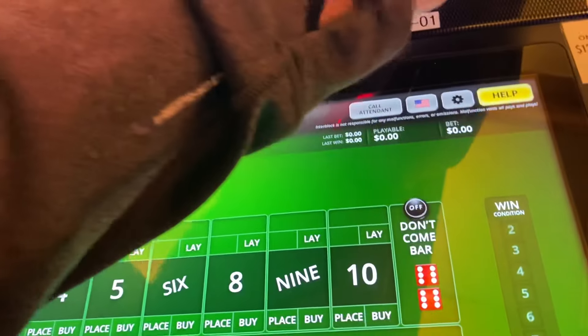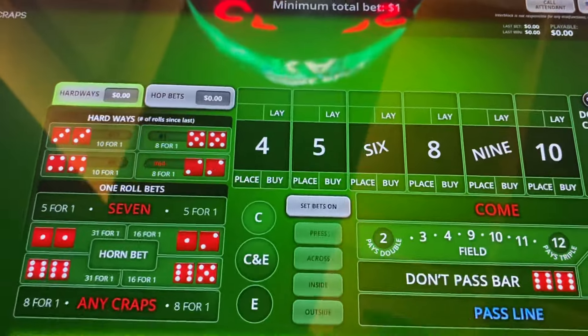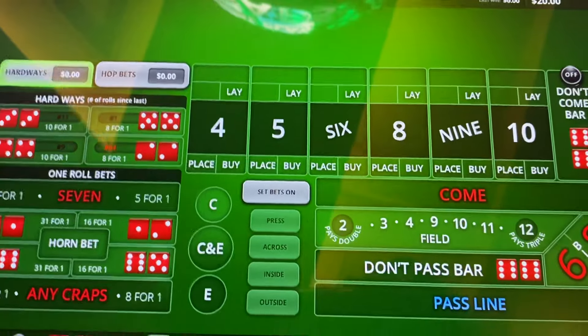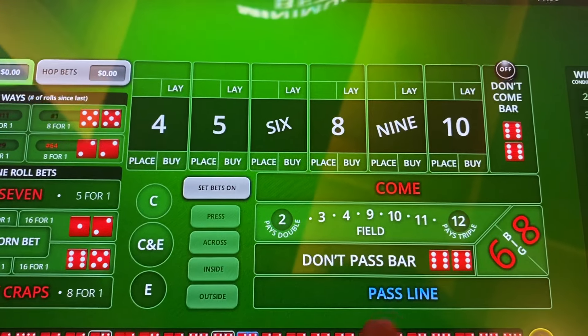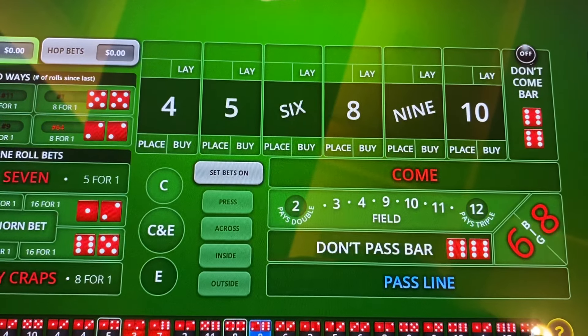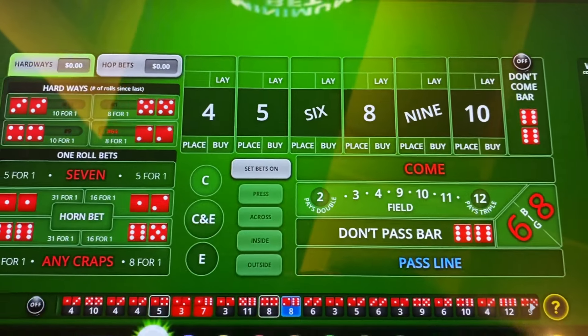What's up everybody, we're back at Green Valley Ranch once again, checking out the bubble craps. We've got the $1 minimum and we're going to be working the same system. I recently had a viewer ask me to break down the system, so I'm going to attempt to do that right now for you, and maybe you guys can offer me some guidance or suggestions as well.